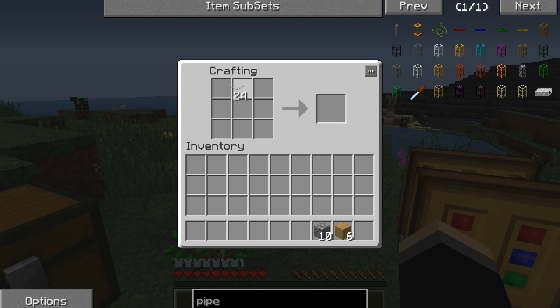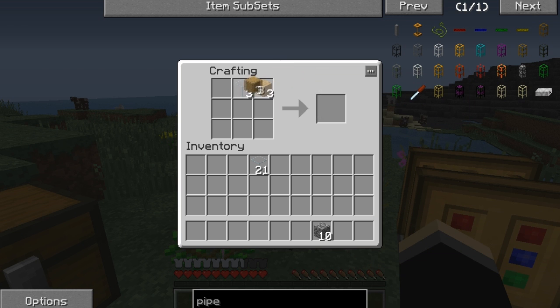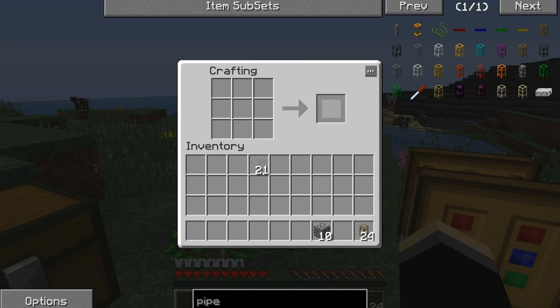A pipe is made with one piece of glass and two of whatever else it is on the outside, and that gives you eight pipes. So we're doing wooden, and we're also going to do cobblestone, because we're going to be extracting liquids.